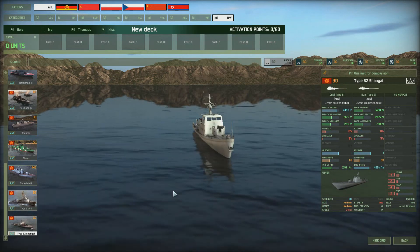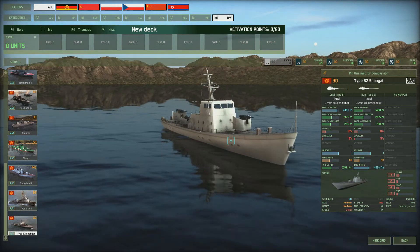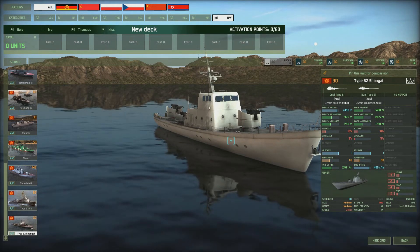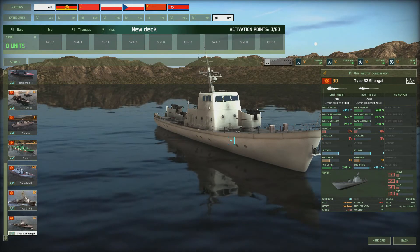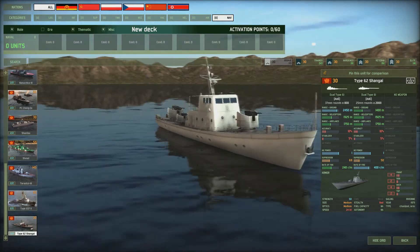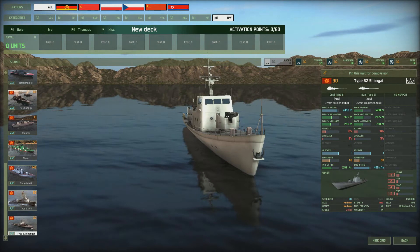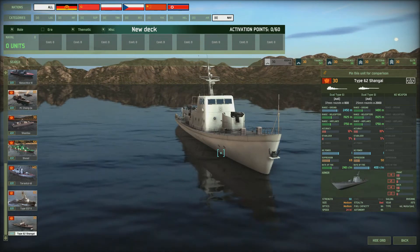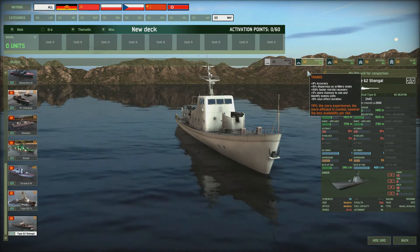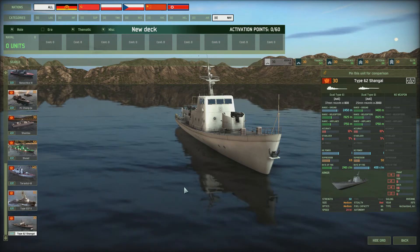We've got the Type 62 Shanghai — this little vessel has a couple of autocannons, that's really all you can say about it. It's riverine, so it can go up rivers and support your infantry or tanks with ground fire. It costs 30 to bring in, you can get a lot of them — 12 — and the strength is 50.